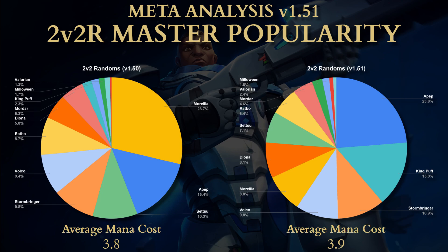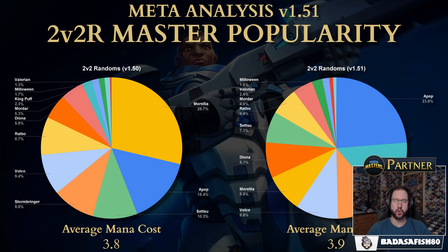On the other side of that coin, Morelia lost 20% of the decks. Setsu dropped down a little bit — she did get a small nerf with a slightly extended Summoning Sickness when she lands. Setsu is one of those awkward masters that's incredible in the hands of a good player but not great in the hands of a lesser player, which makes her really difficult to balance. So APEP, King Puff, and Stormbringer are the top 3 masters in randoms.